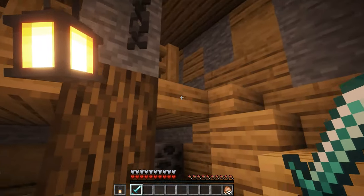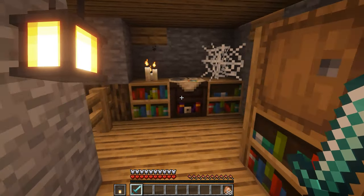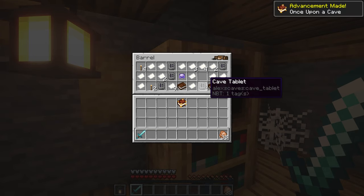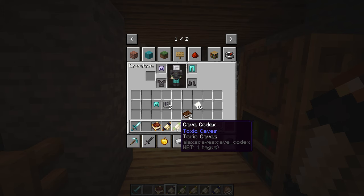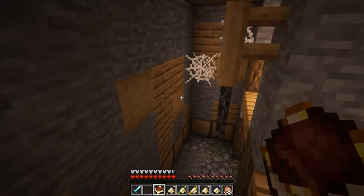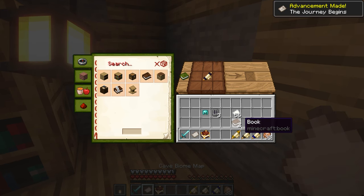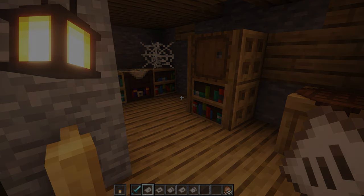To get started, you need to find this underground structure where the spelunkery table lays. In the barrel next to it you can find a couple of ancient tablets and some papers. Those can be used in the spelunkery table to forge a cave codex, which you can use to gain information about that specific biome. After you've gained the knowledge, you can craft the codex into a map, and with that our journey to the unknown begins.